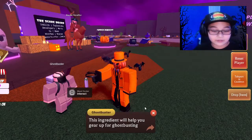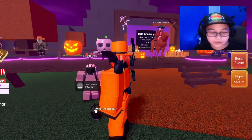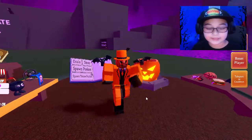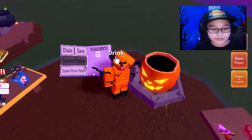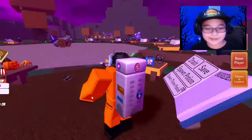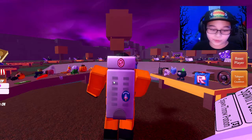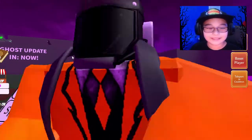And this ingredient will help you gear up for ghostbusting — ghostbuster gear. Now when you have that in your cauldron, drink it and then you will be a ghost hunter. And there will be a cool gun and a cool backpack, and a cool hat.